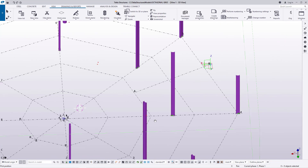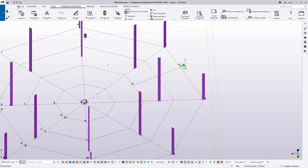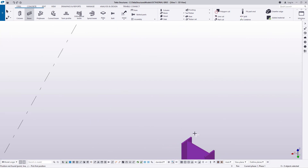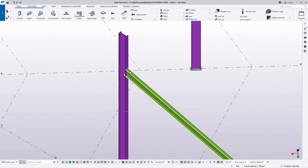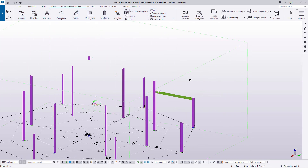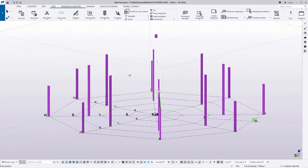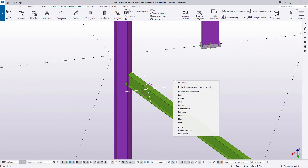I'll get started by placing my rafter at the far end here. I'll come to steel, then to steel beam, and pick my point from that spot. I'll snap at that spot and stretch all the way to the far end and place my rafter there. To navigate and turn the model, press and hold the left mouse button and move your mouse — you'll be able to turn around your model smoothly.